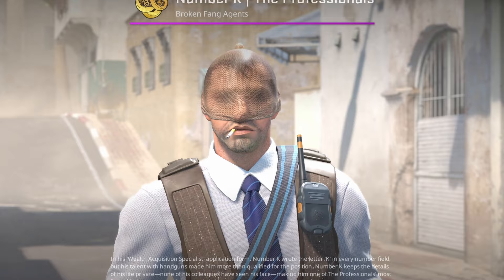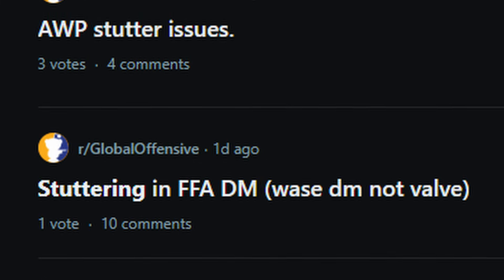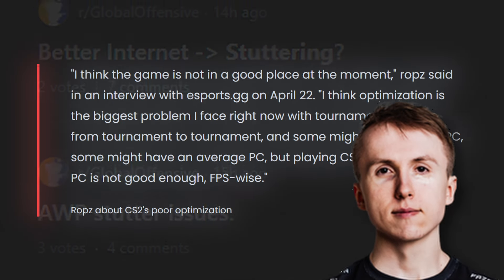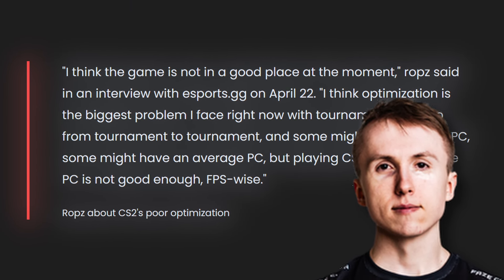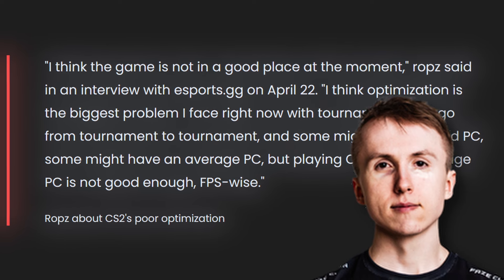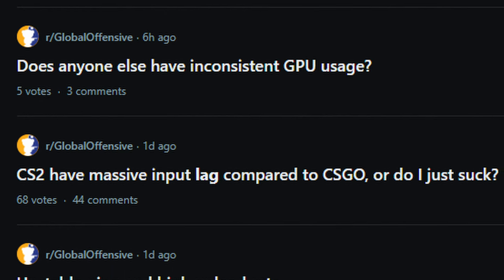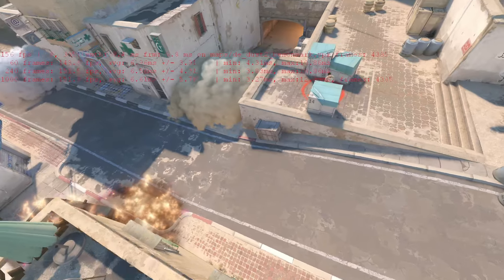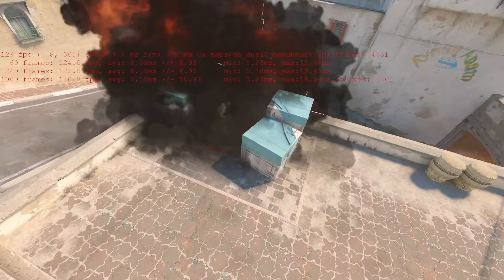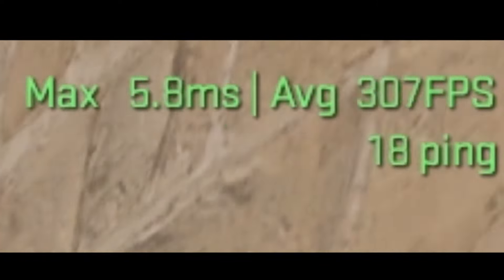As the cheating issue is being addressed by Valve, we need to move on to optimization in CS2 — a huge problem that has even been called out by pros like ROPS in April, who said in an interview: "I think the game is not in a good place at the moment. I think optimization is the biggest problem I face now with tournaments." In recent updates, players have noticed their game performs much worse than it should, running into many frame time and hitch issues, like this clip of telemetric data where frame time is way higher than it should be.